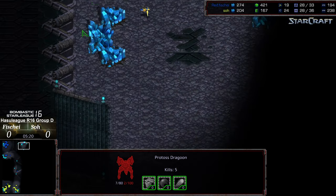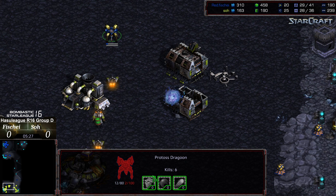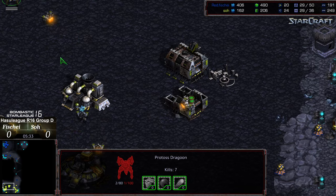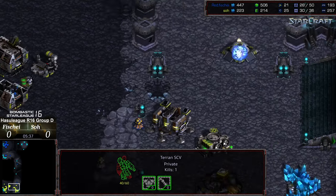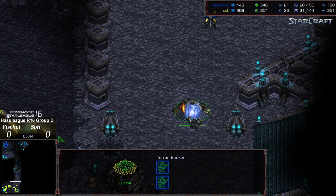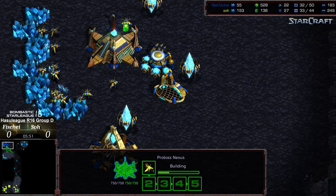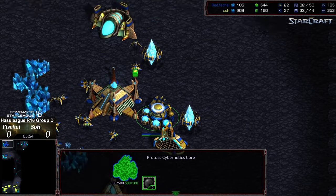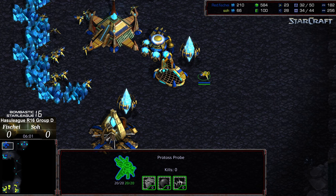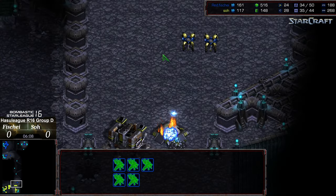Fisheye looks like he wants to keep the aggression going. The machine shop is finally being dropped for So. That dragoon has seen things — six kills, seven kills — before being pushed away and finally killed by two marines in the bunker. The dragoons have range to keep pummeling, and Fisheye is now able to attack on a second nexus immediately after his first for a quick economic turnaround. However he hasn't dropped an observatory or robotics facility to go for a potential reaver follow-up.